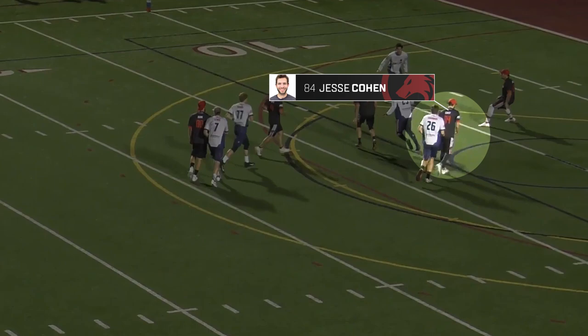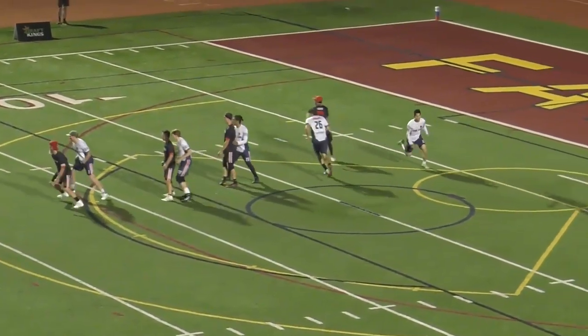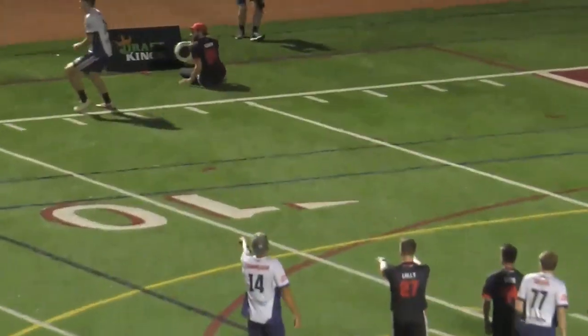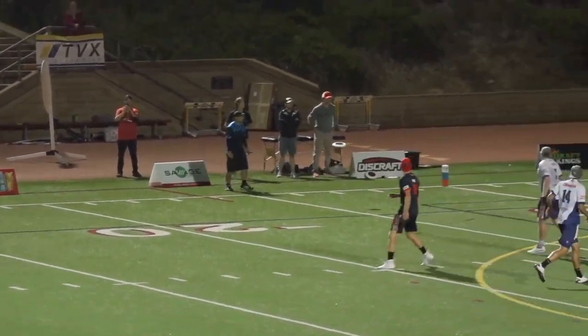Now watch Jesse Cohen, whose defender had been trailing him since the throw to Helton. He times a perfect follow-up cut to the break side once that defender is cleared out of the space. Goose hits him with a backhand break, and the Growlers convert for the game-winning goal over Dallas.